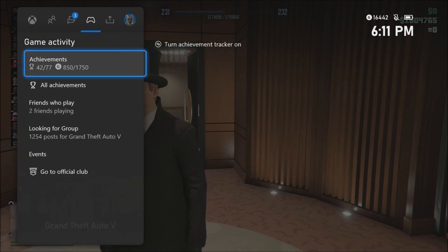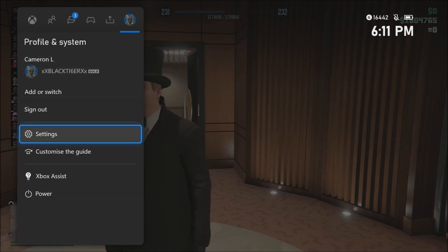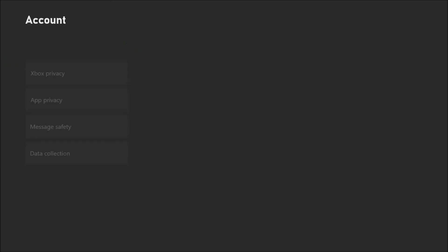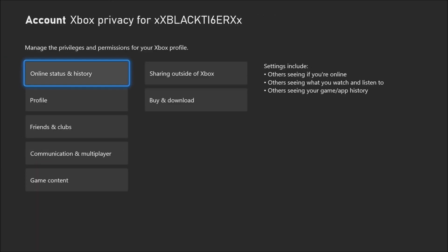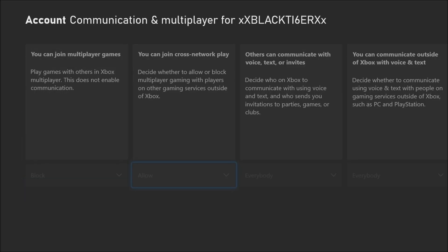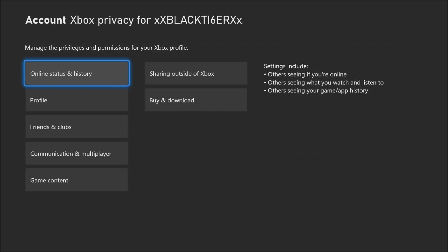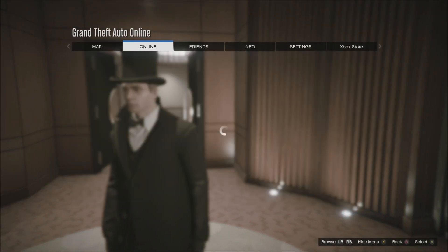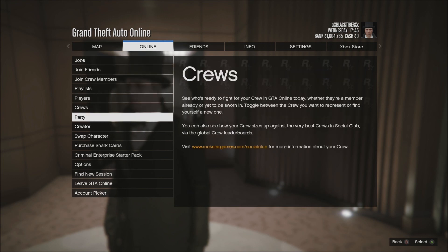So it's pretty sick. What you need to do is go over to your settings, go over to Privacy and Online Safety, go down to Xbox Privacy — that's the first one — then go to View Details, then Communication and Multiplayer. You're just going to want to click Block on that, then press B and back out all the way back to GTA 5 Online. Then go to Online, then go to Find New Session.